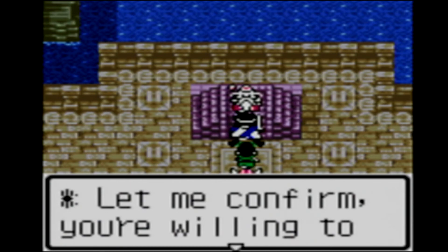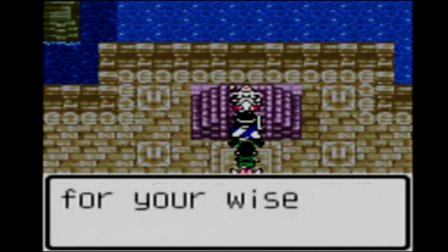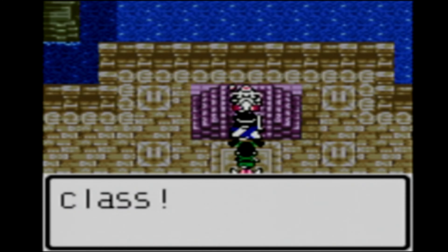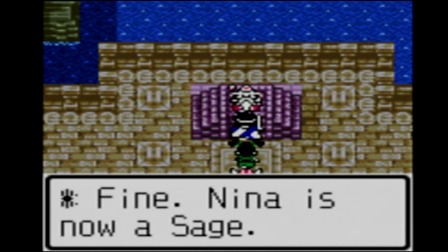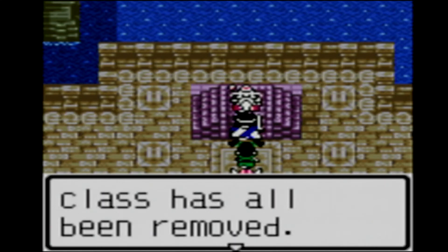Yes. Oh gods, we beg you for your wife's approval for Nina to take a new class. Fine. Nina is now a sage. Nina's equipment from the previous class has all been removed.